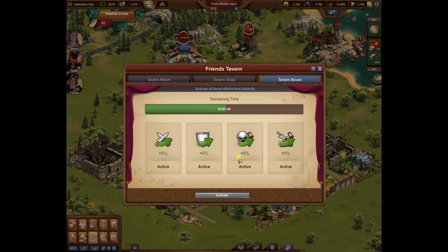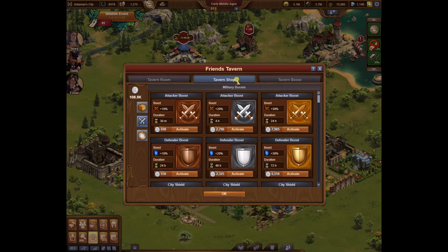The new tab they added — the tavern boost — I do not use, or I try not to. However, when you come in here it defaults to this, and if you're used to collecting your coins, force of habit will make you hit this button before you realize what you're doing. In my opinion, all that does is result in using up all of your stuff in your inventory more quickly than you normally would, so I try and refrain from using it.